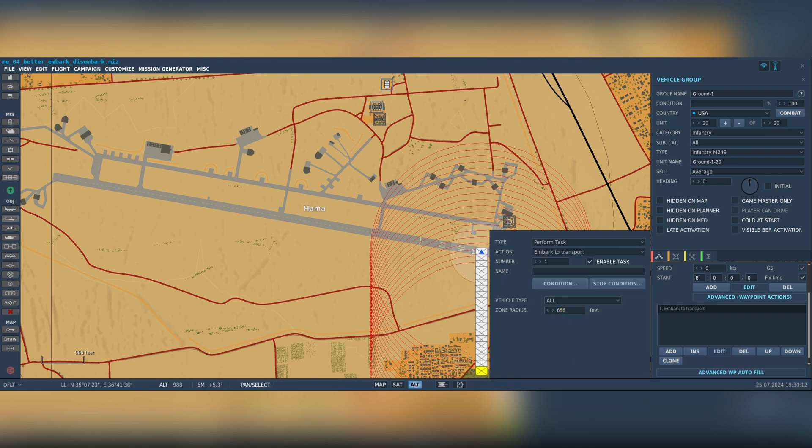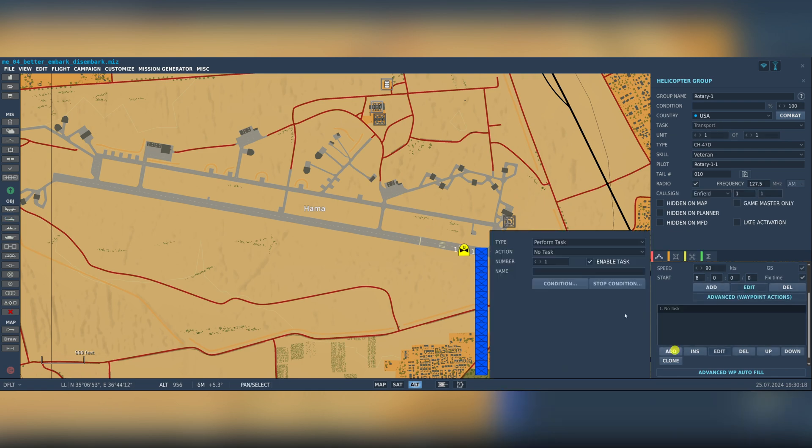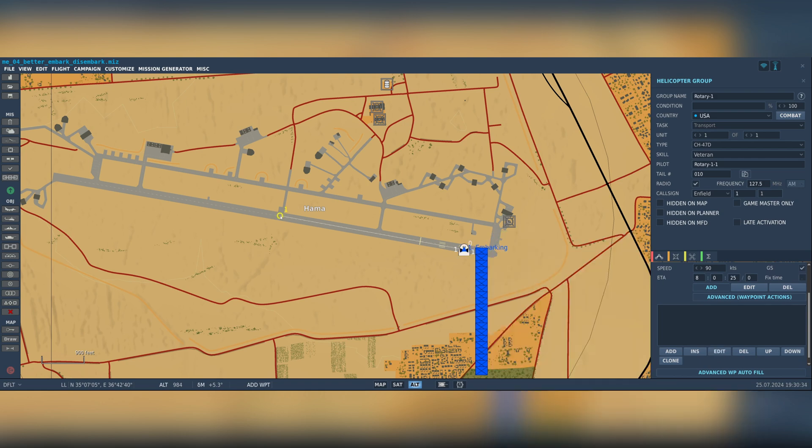Then we create the transport. We do not change the waypoint, and the transport is spawned in the air. We add a task to embark the ground unit with the from-start flag set. Now we create a second waypoint and add a disembarking task.